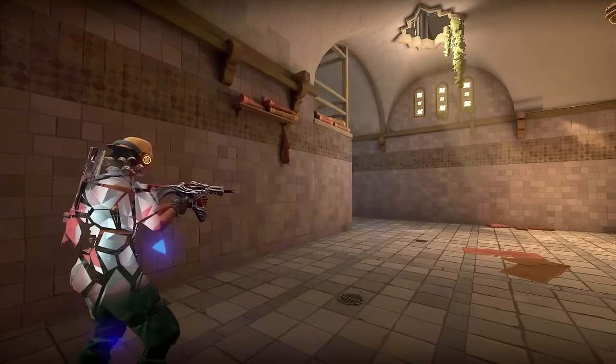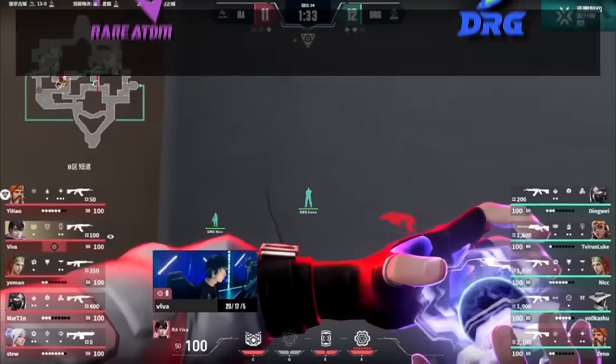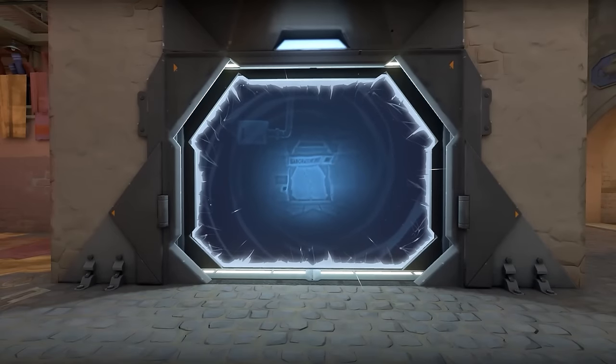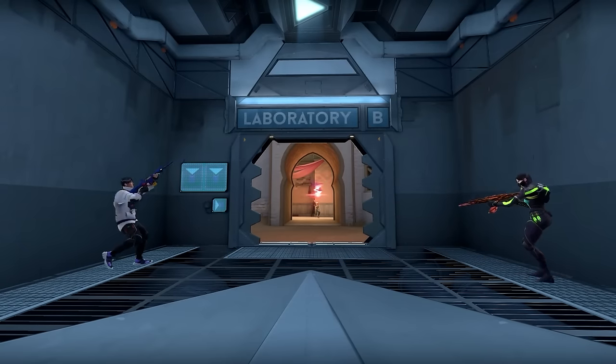Their hopes and dreams of making it into franchising are riding on the back of this fan-favorite duelist. But if there's so much on the line, don't you think they'd want to use him properly? ISO was so poorly used in this game that he might as well have been playing for the enemy team. In this video, you're going to learn the secrets to unlocking this agent's potential and avoid making yourself look like a dunce.